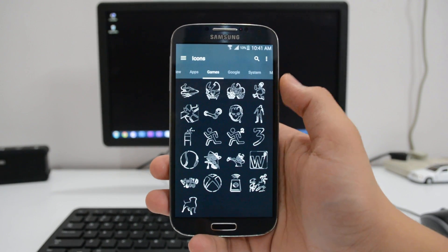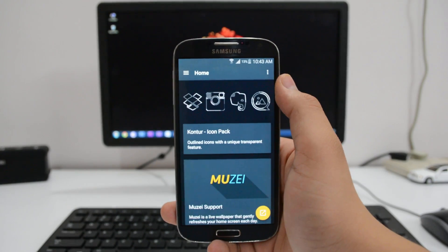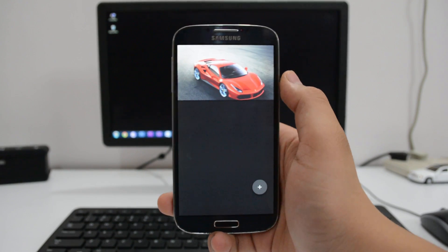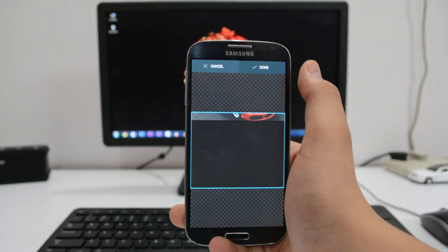If your app drawer has a white card background from Lollipop, you'd want to disable that. There are quite a few wallpapers available in the app itself and some of them look pretty cool. The icons look best with a black wallpaper, as they're barely visible on a light background.